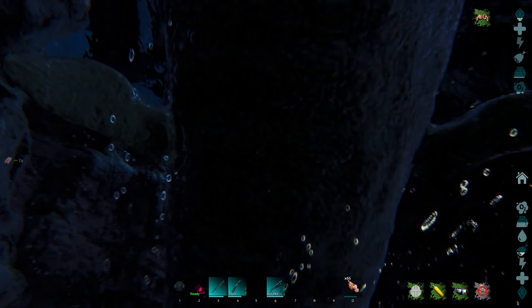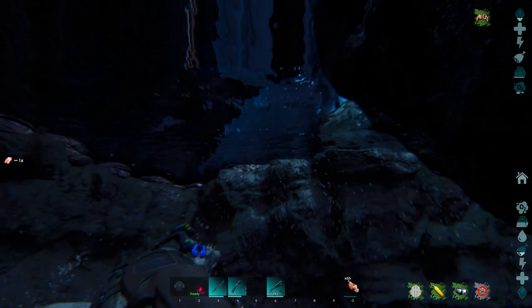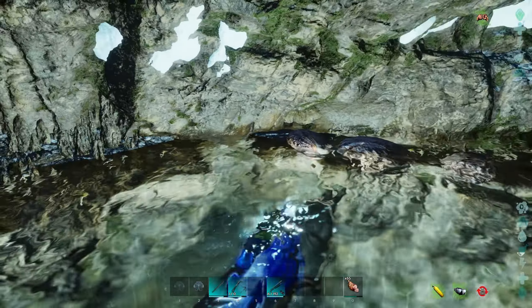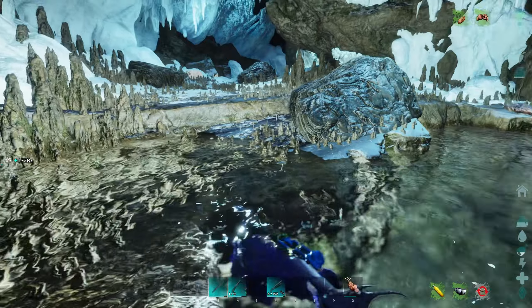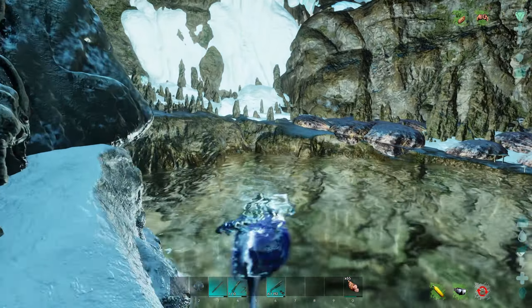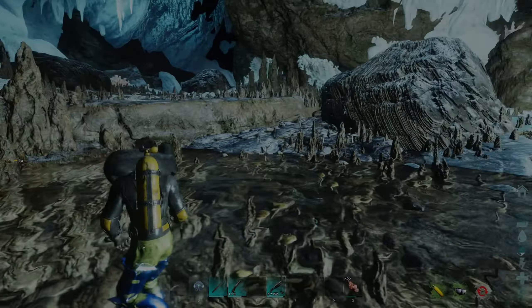Next up we have this cave right here. Here's your top-down view and you can see the cave entrance right there. Notice as we're coming down there are actually clamshells outside of the cave, so this one not only has a good number of pearls inside but in the surrounding area you can also pick up a few outside of the cave entrance. The entrance is plenty big enough.